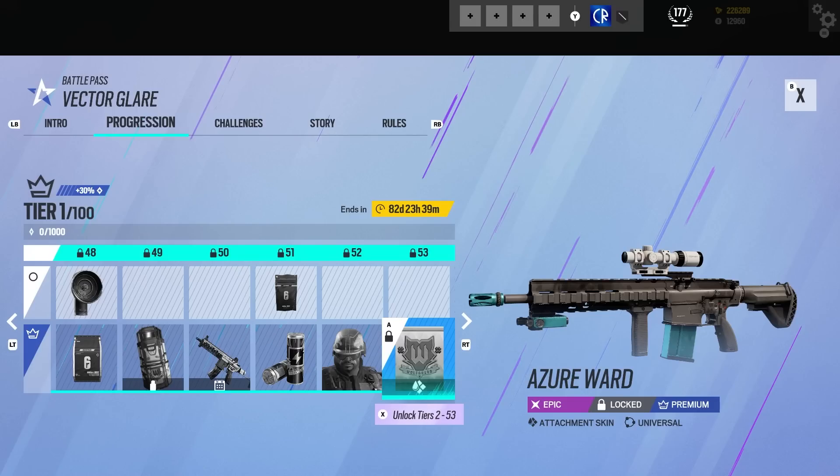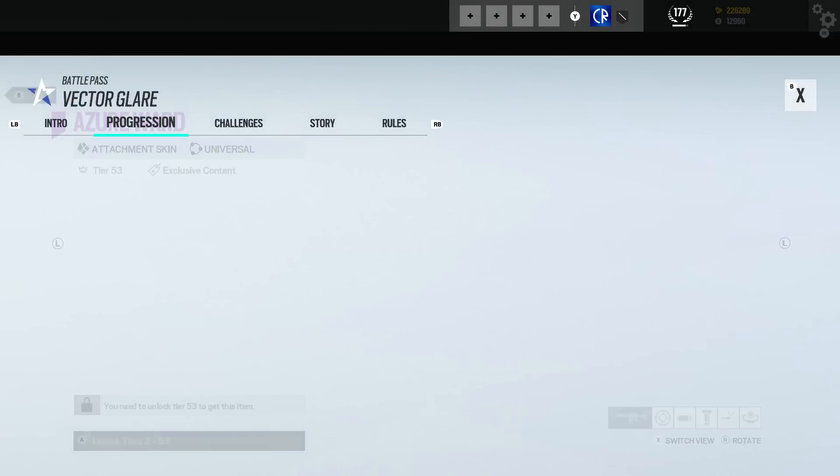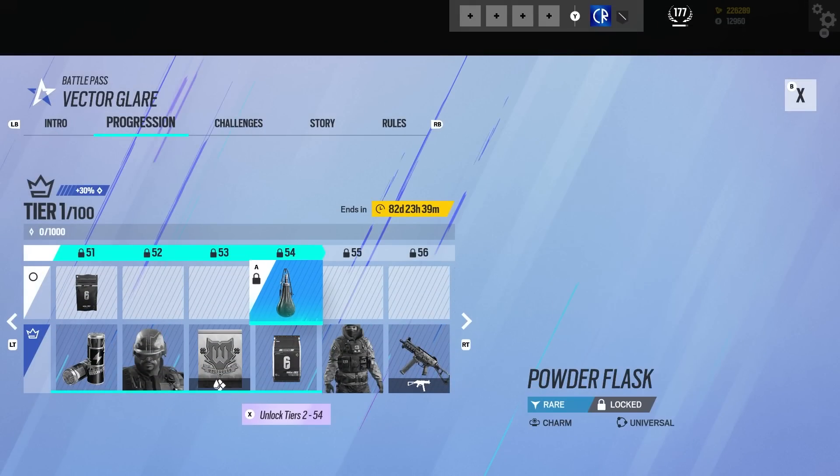Moving over, we got our universal attachment skin at tier 53. That is going to work with a lot of skins — that is really really good. Then we've got a bravo pack.